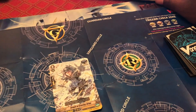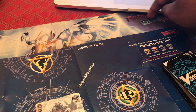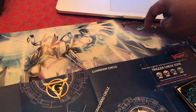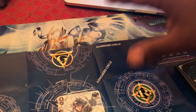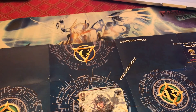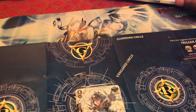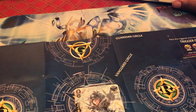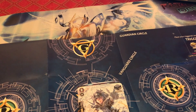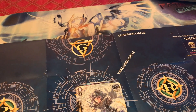Your bind zone is not actually on this map, but it will usually go maybe above your deck zone — I usually just put it right here. Bind zone's not really specified, so you can put it anywhere you want. The bind zone is where you put cards that have been bound by a card's effect or a card's cost. The bind zone can be face-up or face-down, but it's always a public zone, so opponents can see the bound cards.